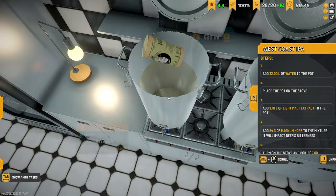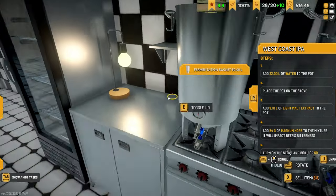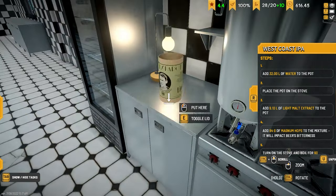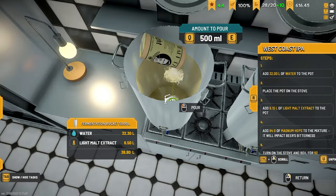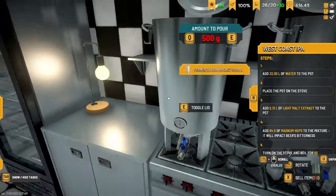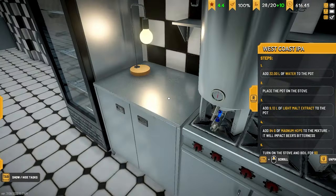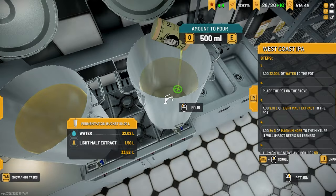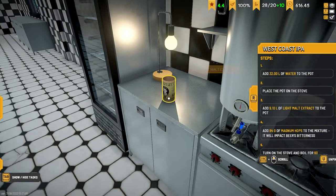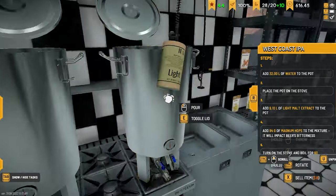This is where we need bigger containers, or a hose on the wall - we could just pour it straight from the hose, get like a big drum or something. It's 9 for you - make sure we put 9 in each, then I'll come back and add that last bit. Just a little bit easier to do it that way so I don't make a mistake. Still need some good beer names as well.